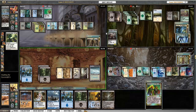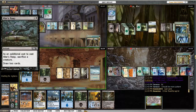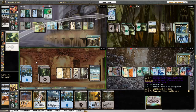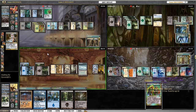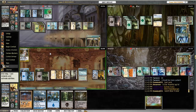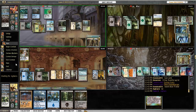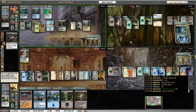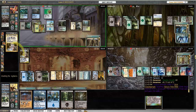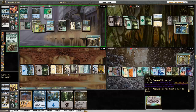I Revoke Existence the Skullclamp, and he sacrifices it with Altar's Reap to draw a couple more cards off it. Then I play Dimir Doppelganger and stick it out there. The Doppelganger gets murdered — fine. So I end up copying the Sakura-Tribe Elder in Carador's graveyard and sacrifice it to get another land.